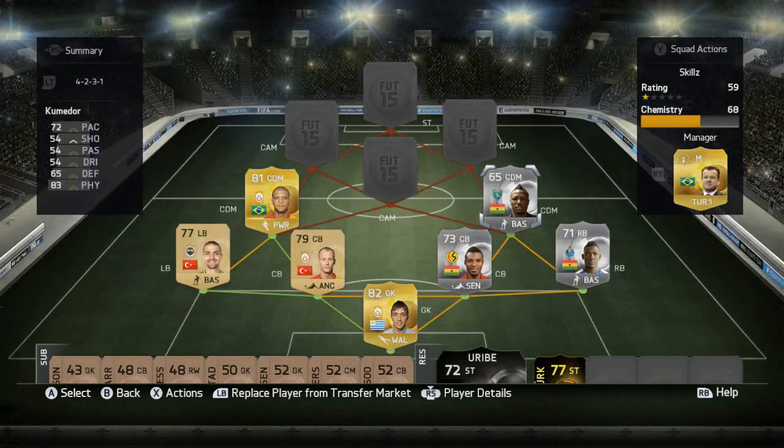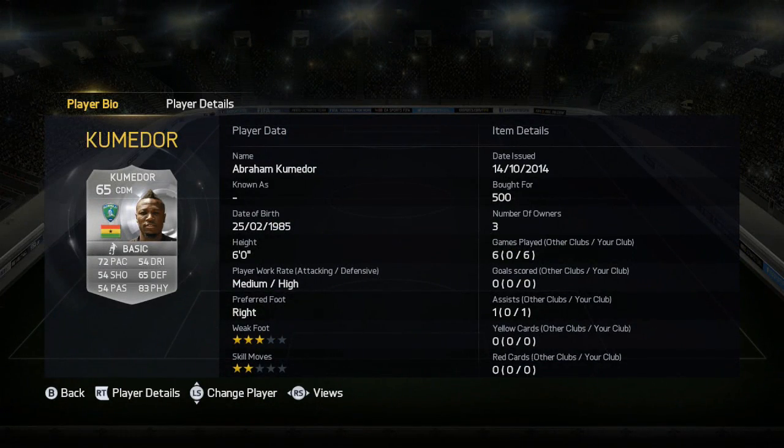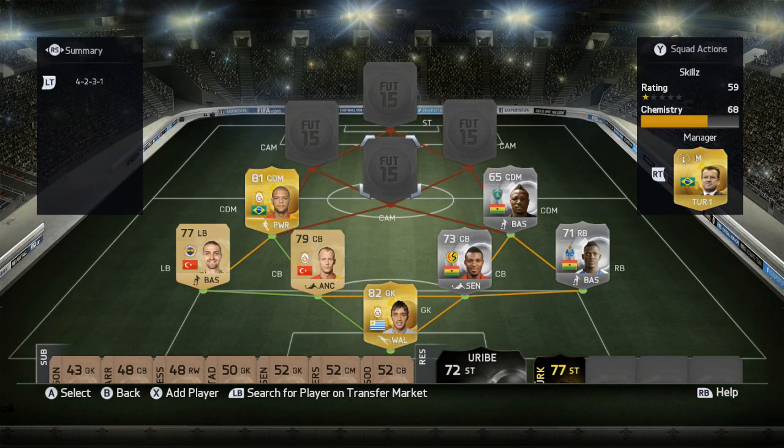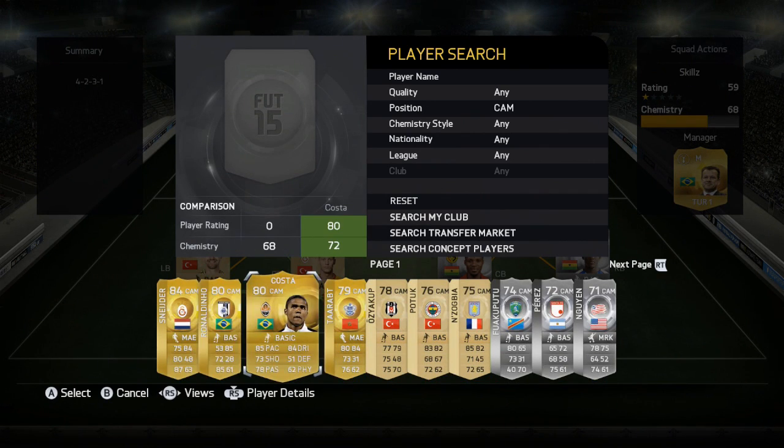The next central defensive mid is there mainly for chemistry reasons and he is fairly decent, but I don't think he feels like 72 pace in game — more like 65 or 64. He feels a lot slower in the second half because his stamina drops completely. He has 72 pace, 65 defending, and 83 physical. He cost me 500 coins. He's pretty much there for chemistry but he's got some nice work rates for a CDM.